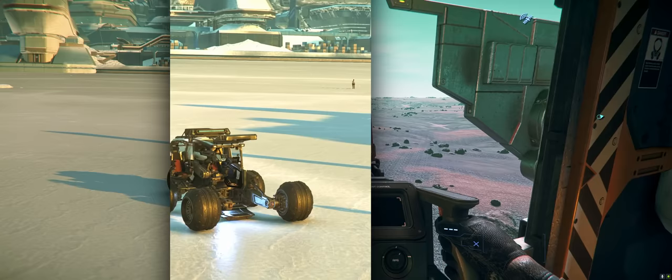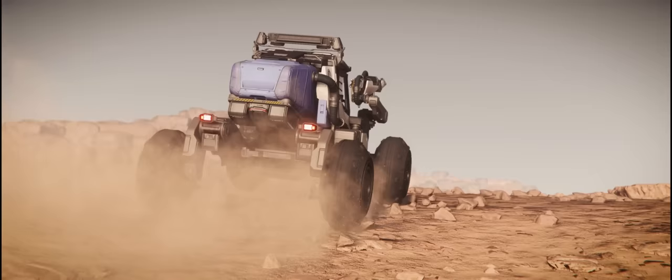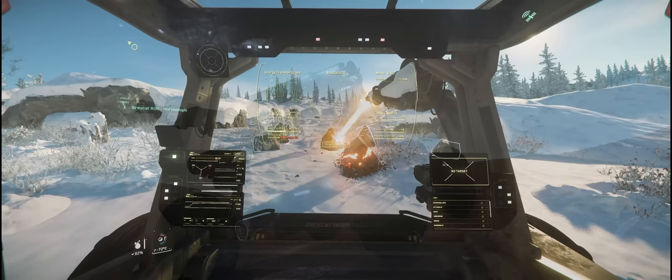At least the Steel is salvageable, unlike the next ship on my list at number two — the ROC DS, a bigger variant of the base ROC Greycat mining vehicle. The base variant was much loved; it's a great stepping stone between hand mining and getting a Prospector, giving new players a way to make money. But the ROC DS is a whole other story.